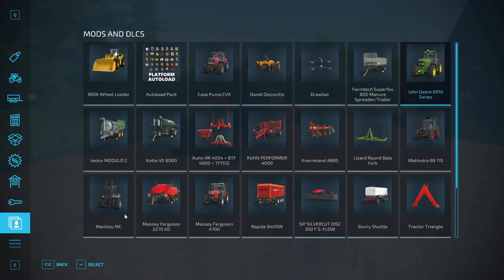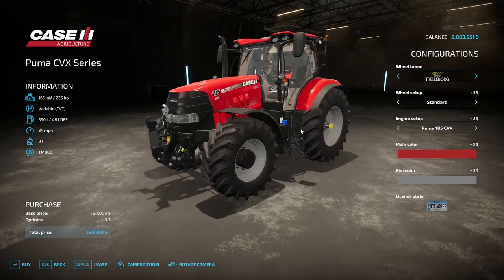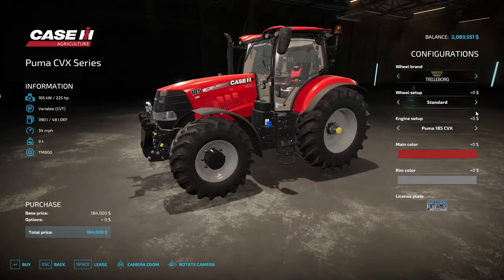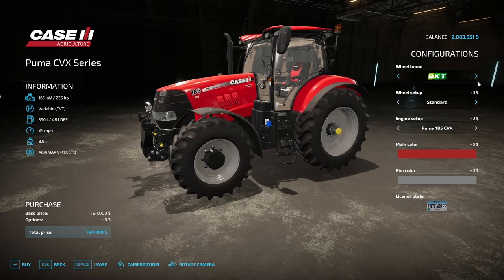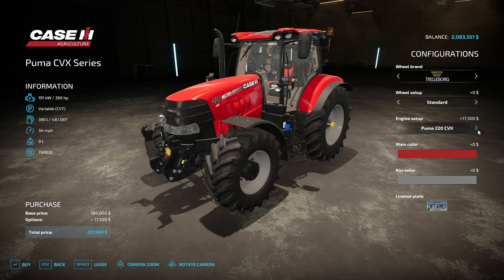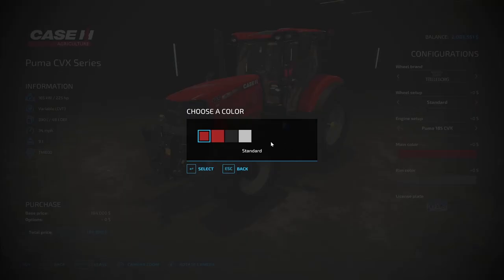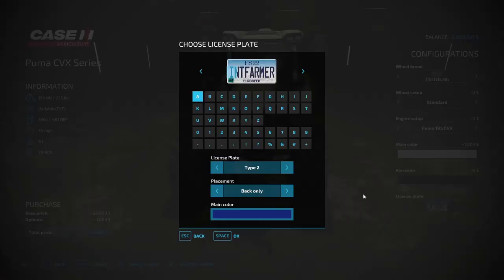Next is the Case Puma CVX by STV Modding at $184,000. It has between 225 and 270 horsepower, CVT transmission, a 390-liter fuel tank, 34 miles per hour, weighing 9 tons. Wheel options include Trelborg, Michelin, Continental, and BKT. Engine options go from 225 up to 270 horsepower. Main colors include special red, chrome, black shiny, and gray, with silver and black rim colors, and front and rear license plate.